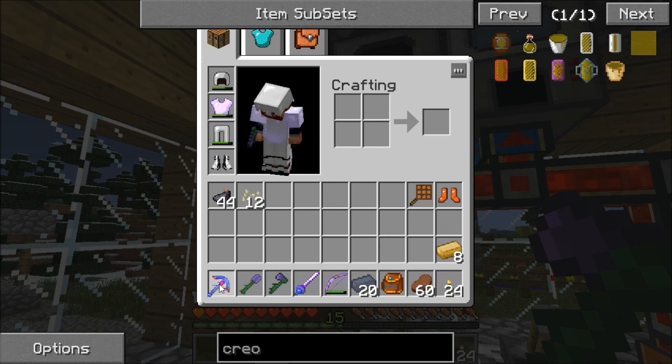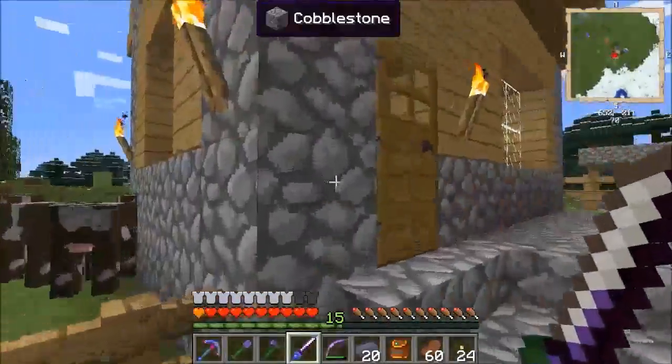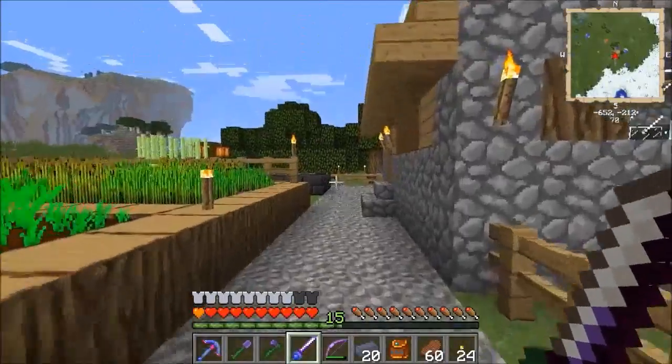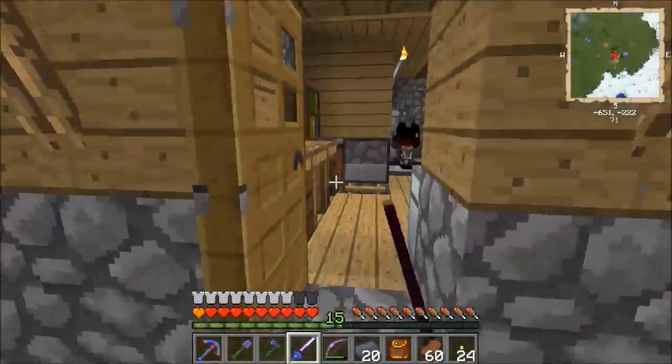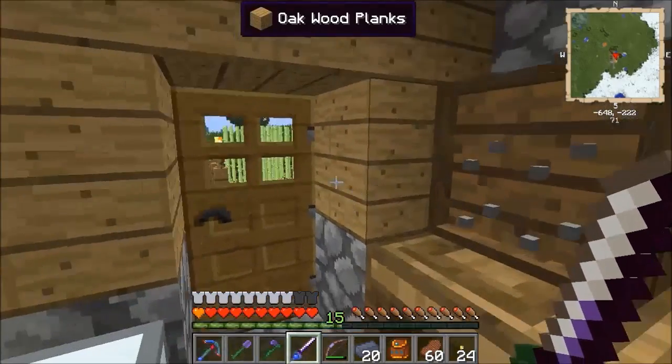I'm going to get another 450 lapis into the new pickaxe. I still want Fortune on it, just not Auto-Smelt. I don't think you can remove modifiers but I'll check off camera. 44 ink sacs — oh, while I was out.